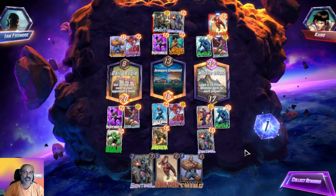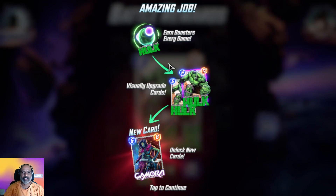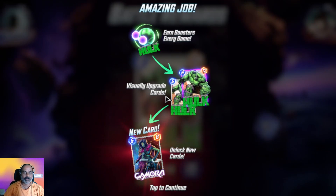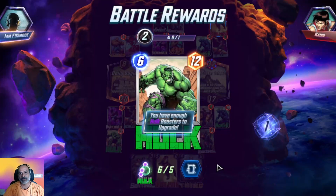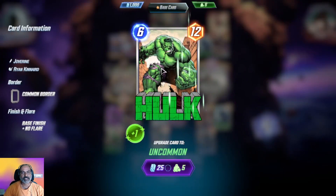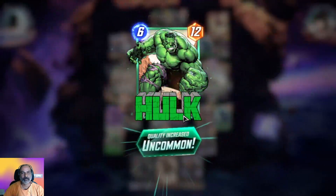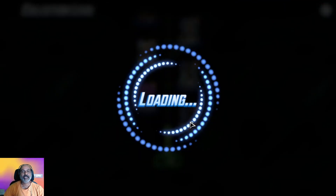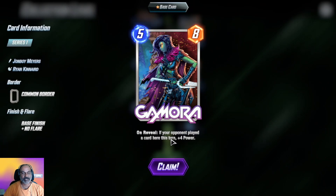We can earn boosters every game to visually upgrade cards. A new card has been unlocked — it is an uncommon card in white color. What about the rare one? There is a card — on reveal: if your opponent played a card here this turn, plus four.